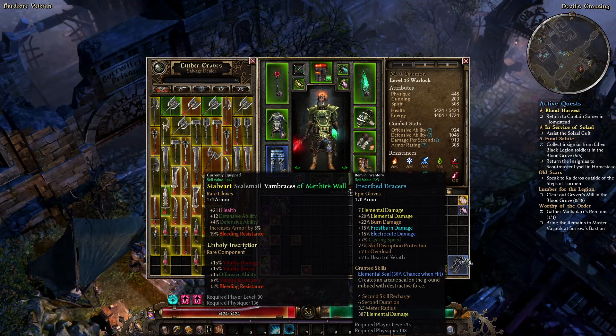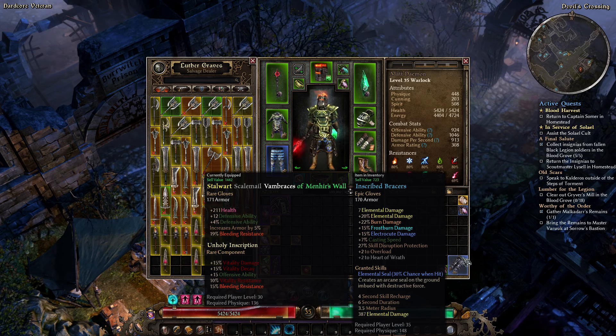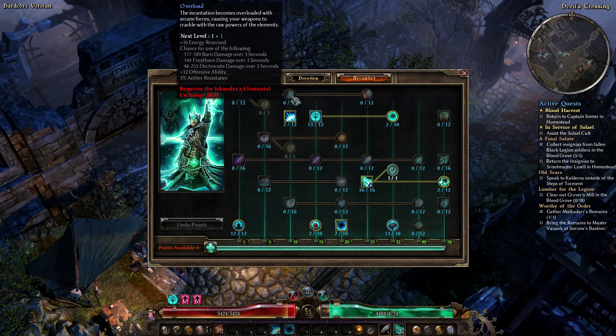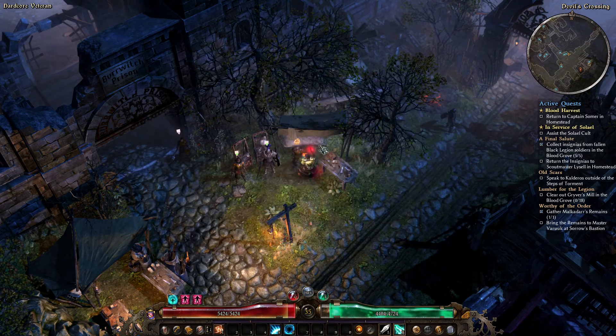I was keeping these blue braces for using now. The armor value is the same, I would lose health. Most of the elemental stuff on the gloves is worthless because I don't hit things with my weapon. The casting speed is nice. Overload is also something I do want to get — I think we'll leave that for now.